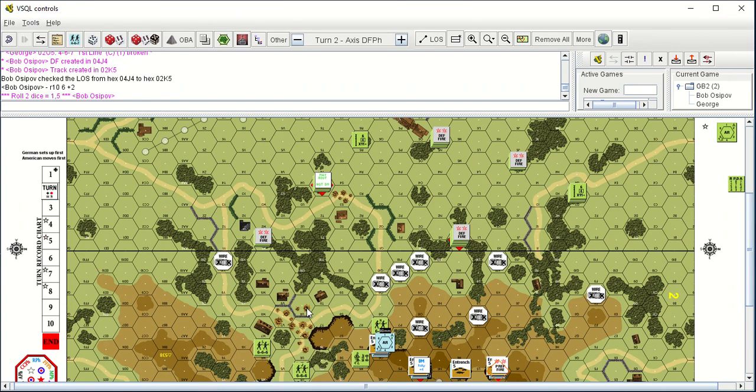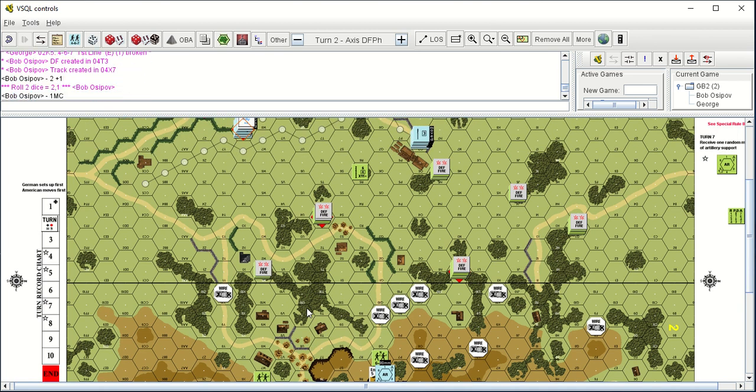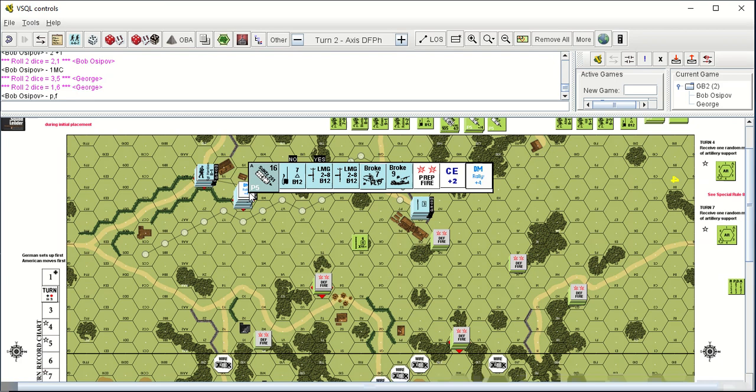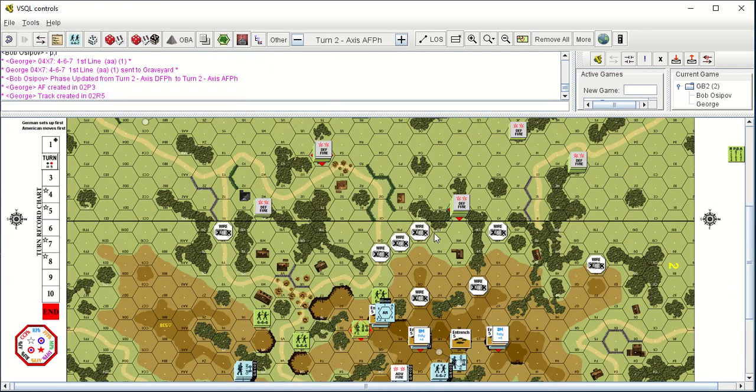Checking LOS from 4J4 to 2K5 — now we're checking, this is trying to shoot at that last fire point on the hill. I got a one morale check and he failed it. So now we're going to shoot at him again — hit him again, got a one morale check. Shooting at your half-track again in X7. Got a one morale check, the leader passed, and the squad failed — so the squad's gone, that's a good thing. It would've been better if I could've killed the leader, but taking away his firepower is almost as good. The artillery really did a lot of damage to me though, so it would've been good to take that radio out later on.